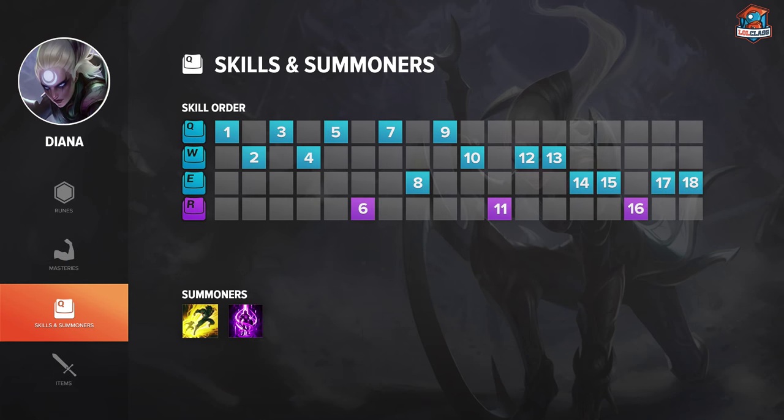For summoners on Diana I always go Flash and Teleport. Diana has a really rough early laning phase between levels 1 and 6, but TP allows you to go Doran's Ring and once you get pushed out of lane you can back, grab more items, and TP back in to stay even on farm. With Diana you don't always want to team fight until you get some items, and TP lets you split push and always join the fight to clean up or get a really good flank. It really solves a lot of Diana's problems.